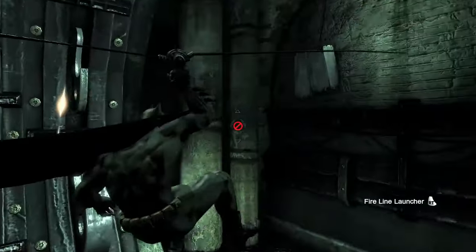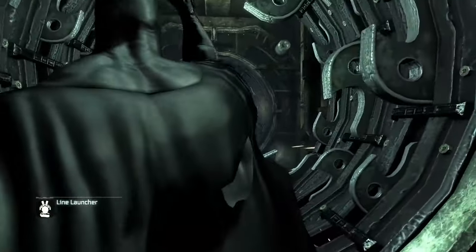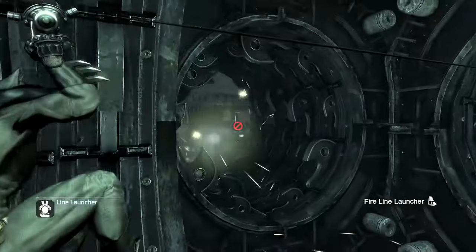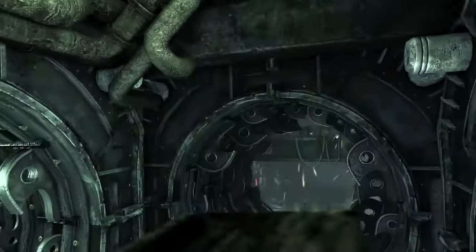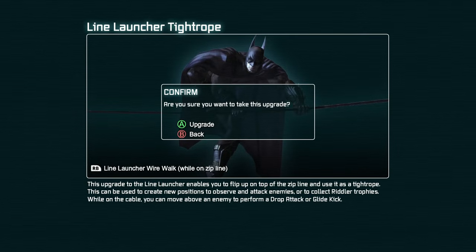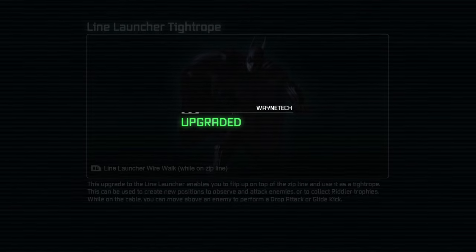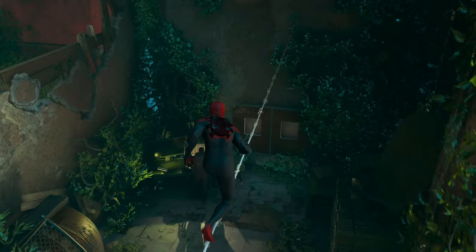The line launcher itself has an awesome new feature compared to its Asylum counterpart — we can now fire it again while travelling along it to take sharp corners, with a nice bullet-time slow-motion effect when we activate this trick. We can also get an optional upgrade that allows us to walk along the resulting wire, but as with Spider-Man 2, I didn't take advantage of it.